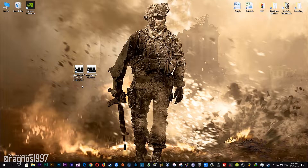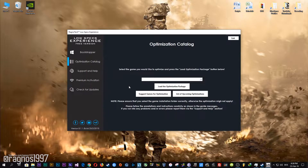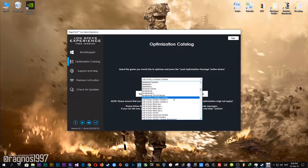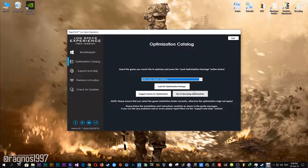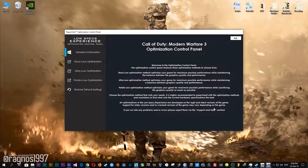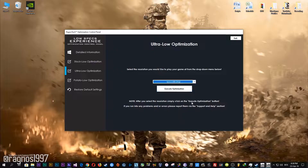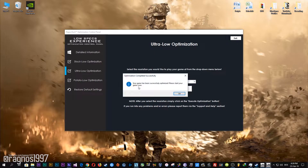After you download it, simply install it and you will get these shortcuts on your desktop. Start it and then go to the optimization catalog section. From this drop-down menu, select one of the classic Modern Warfare games and then press load the optimization package. Now select the destination folder where your game has been installed, and then press OK. When the optimization control panel loads, simply select the method of optimization and resolution you would like to run your game on. After you did that, simply press the execute optimization button and then start your game.